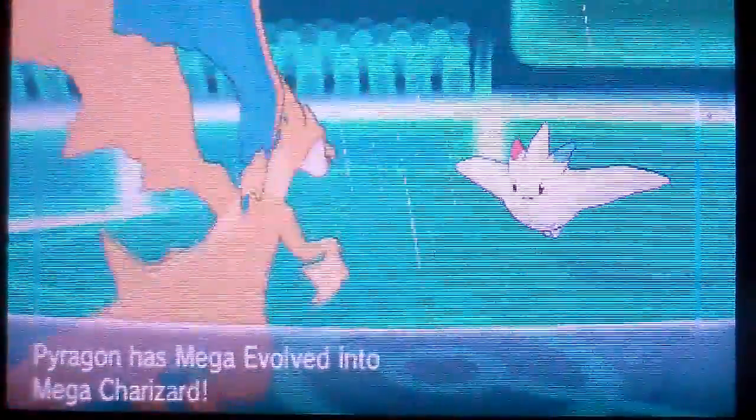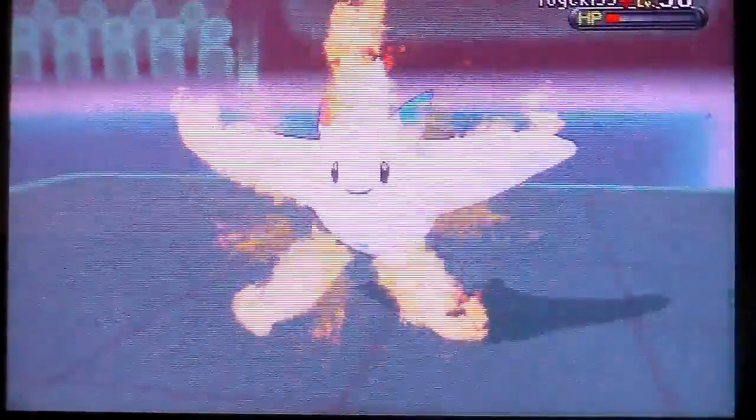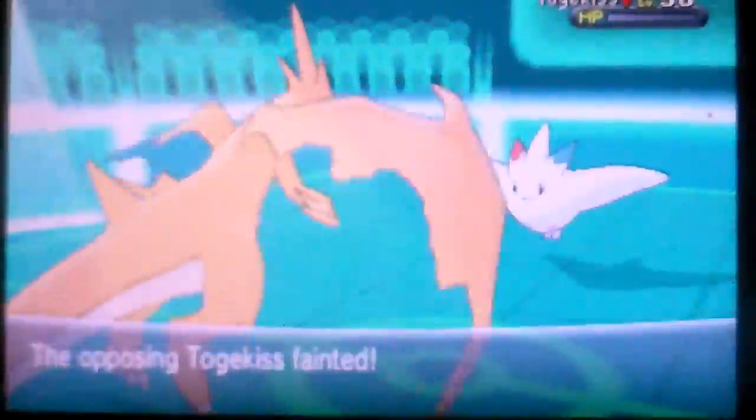I'm going to go to the Togekiss to stop the rain and get me the upper hand. As you may not know, Togekiss is a fairy and flying type in the 6th generation, and in the 5th generation it's normal and flying. The 6th generation is what introduced the fairy type. So I killed Azelf with Togekiss by the way.